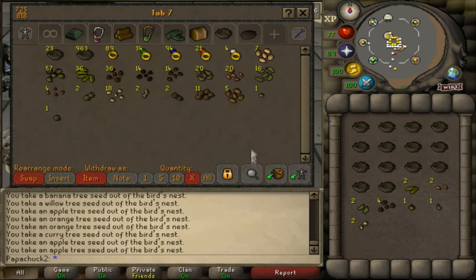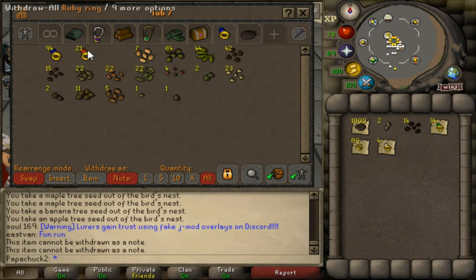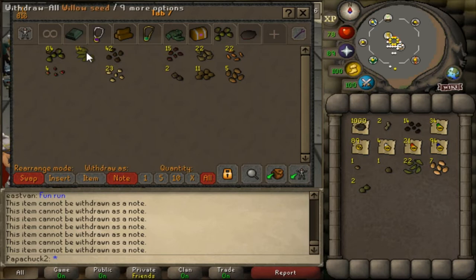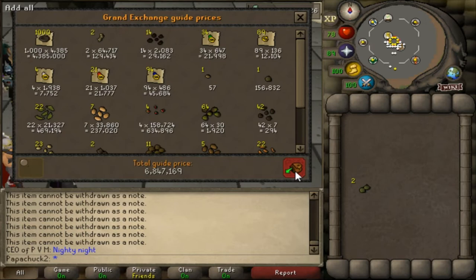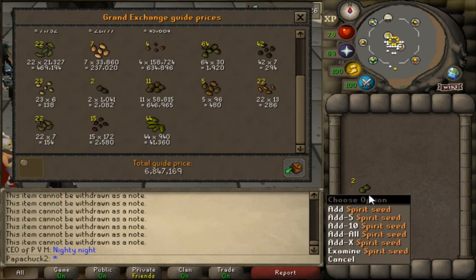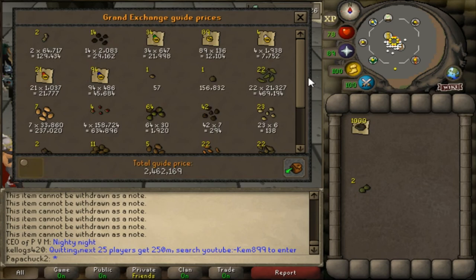I'm done opening 1,000 nests — well, I didn't actually open all 1,000 because a couple hundred were totally empty nests. I'm going to do a price check. I can see I got two spirit seeds, which are untradeable, however you can exchange them in the farming guild for a tier 5 seed pack, which I believe on average is worth about 100,000 GP. In total I got about 6.8 million, or about 6.8k per bird's nest, and if you're getting 10 nests in a birdhouse run that means you're basically making 68k in about a minute and a half.